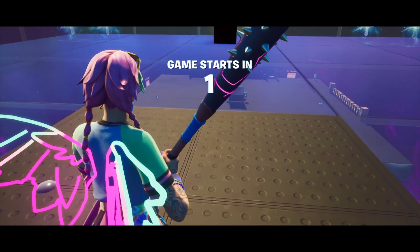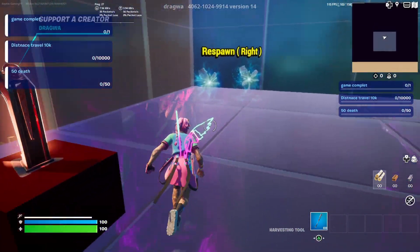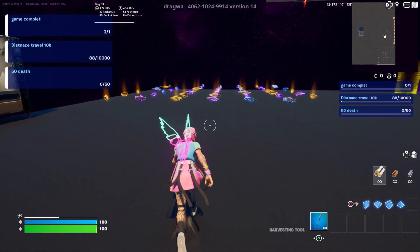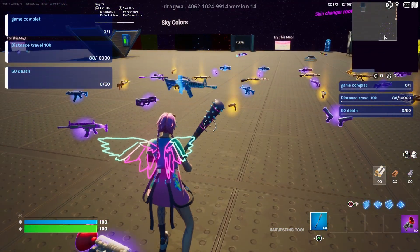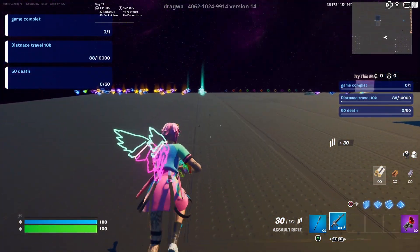After you wait the three seconds, you're going to want to hop in one of these rifts. It really doesn't matter which one because what you're going to want to do is go over to the gun section and find yourself a grappler and an AR. There are also some in the middle of the map so you can grab them from there.